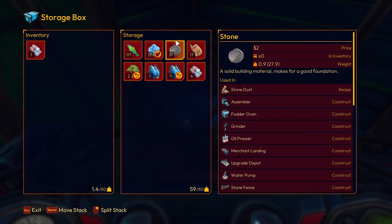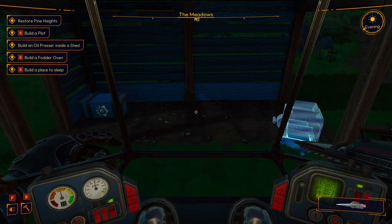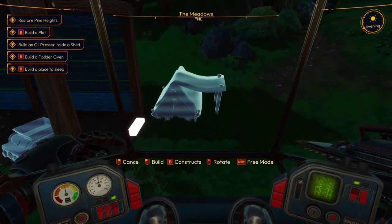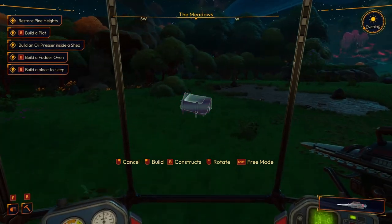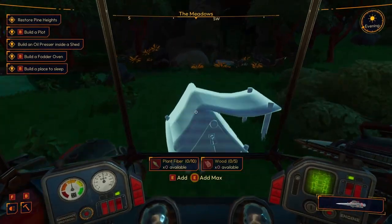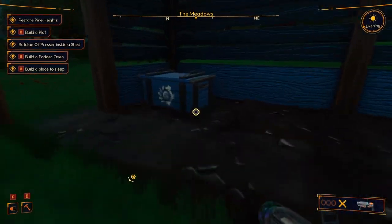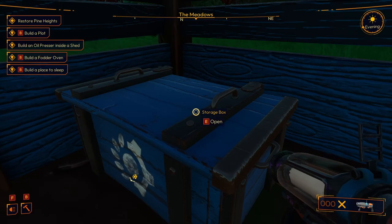This only has eight slots. We need to build a place to sleep - I can do that right now, I think. I was totally thinking the mech needed to sleep - just going, yeah, that mech's not fitting in there. Let's put that there. You do have to have it on you. I wish I could just... I'll just take those - those are the basics.